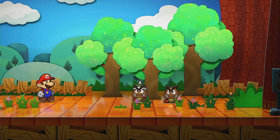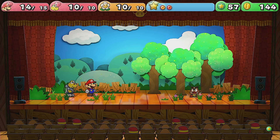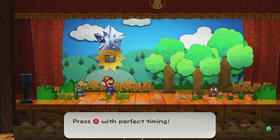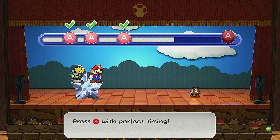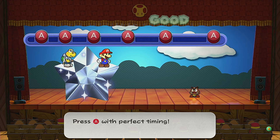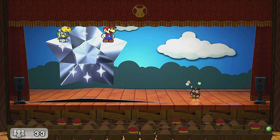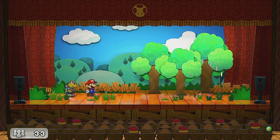Before I start skipping stuff — this long walk back to Rogueport is going to be filled with enemies we've already seen — let's see what Earth Tremor does. Press A with perfect timing. It's very picky with the timing, but it literally shows you when to press A. I missed the input but it still worked — we just have no idea how much damage it actually did.